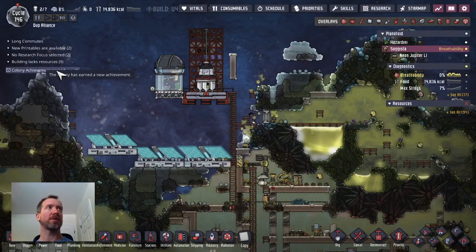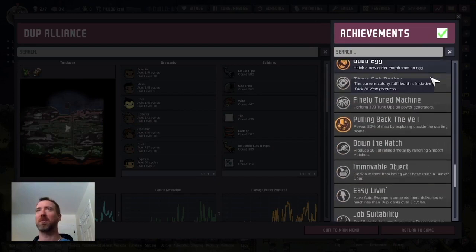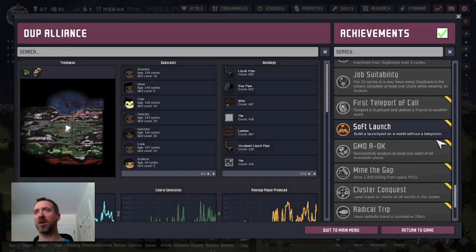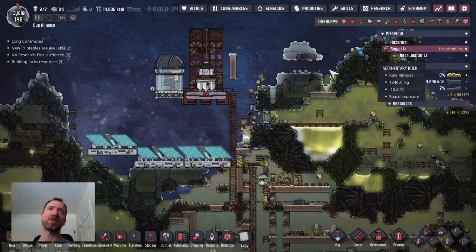A colony achievement has been earned. Let's take a look — turn of the century. A bunch of them actually. I'm not sure which particular one that was — it's a soft launch, I got that one when I landed here I guess. Alright, so a little bit more progress on achievements.